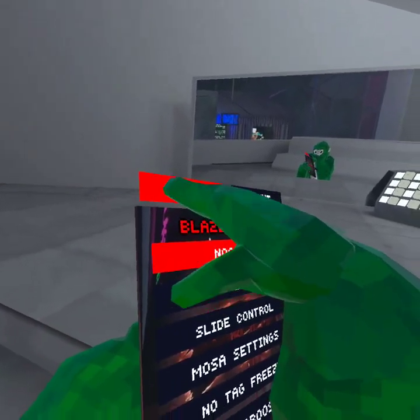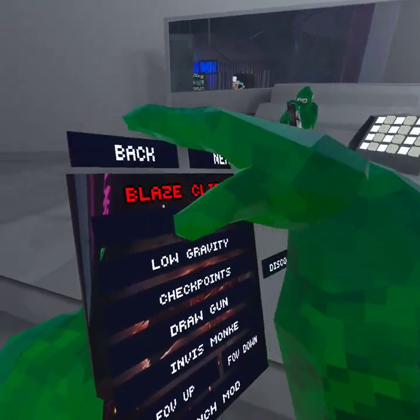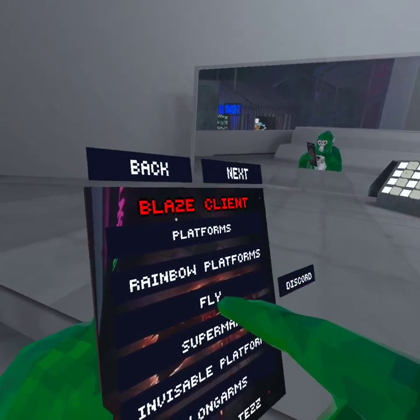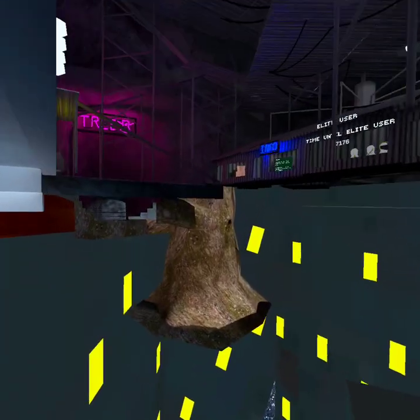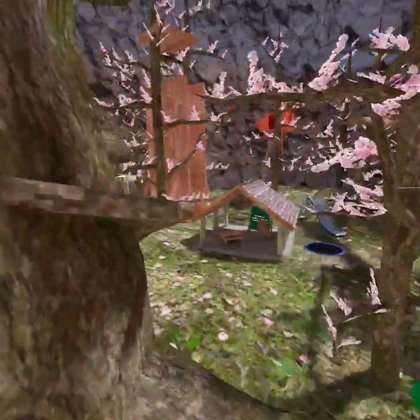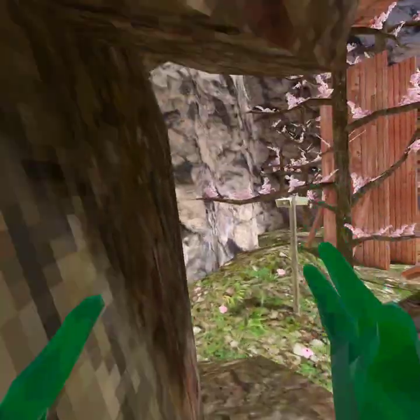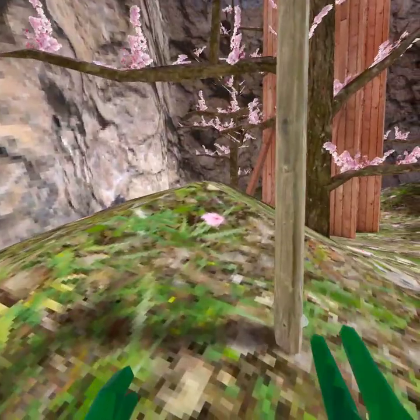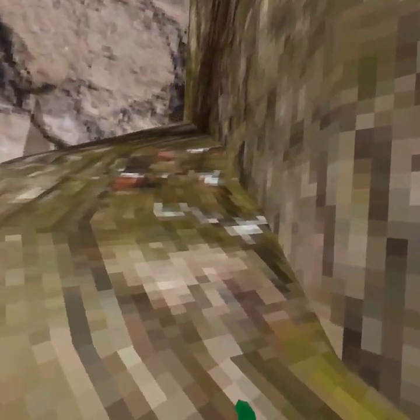Next we have noclip. I'm gonna put on Superman first — when you hit this button, you fly out of the map. Like, if you hit B you just noclip and fall through everything.